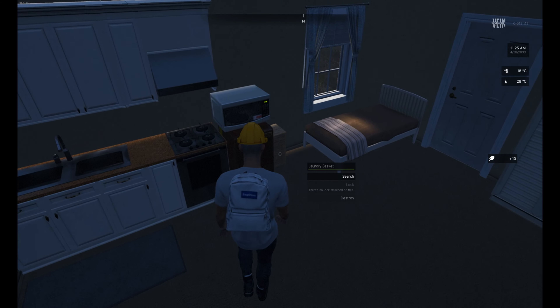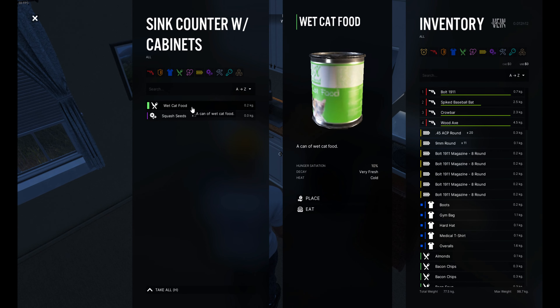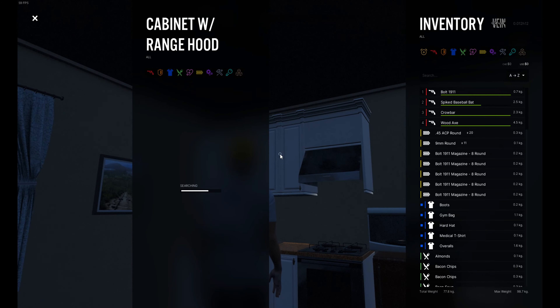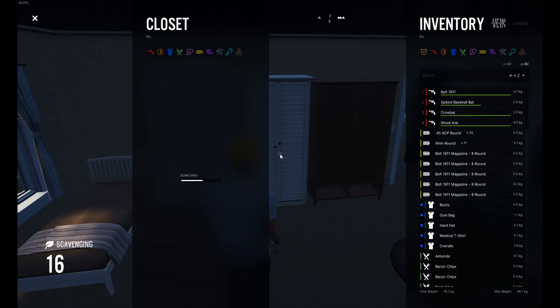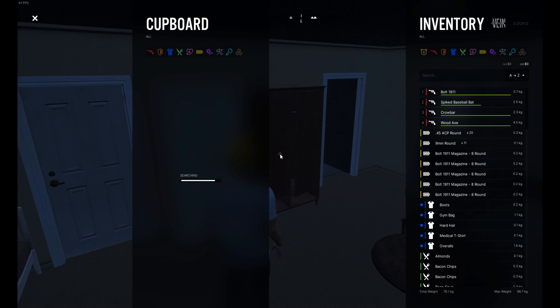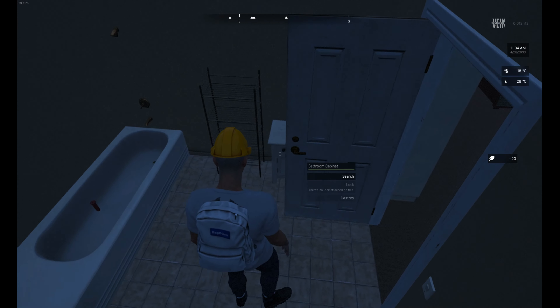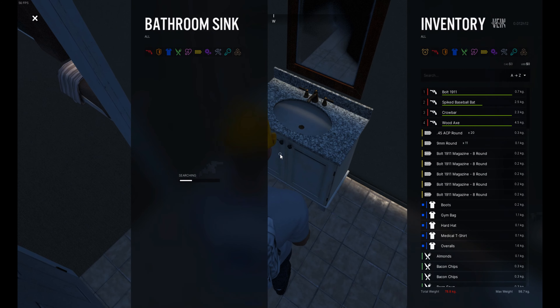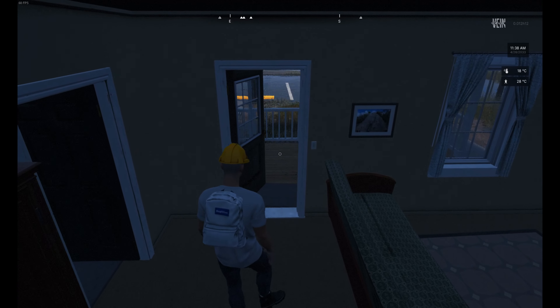Duct tape. Nothing there. Not destroying more. Wet cat food. Cold grain rice — we'll take it. I think we have what we need to go craft something.